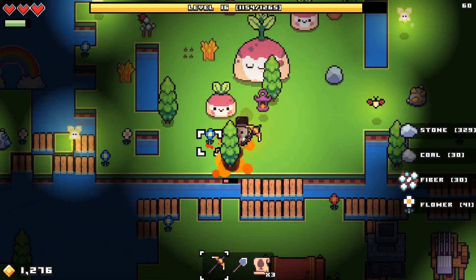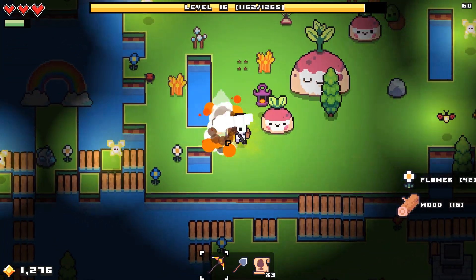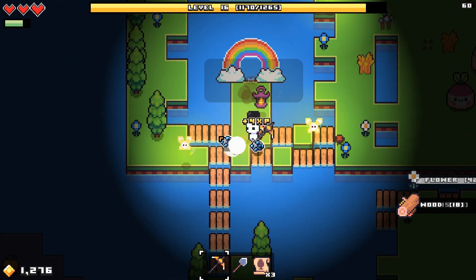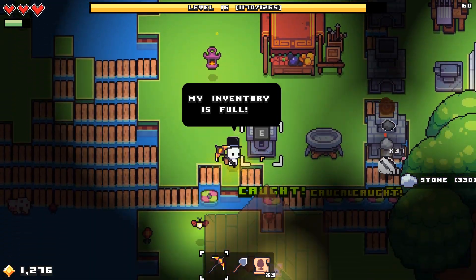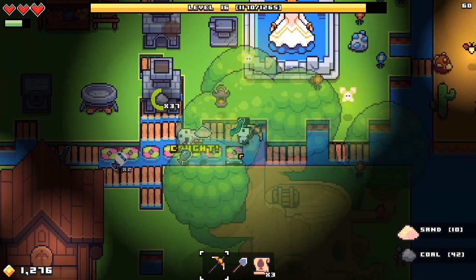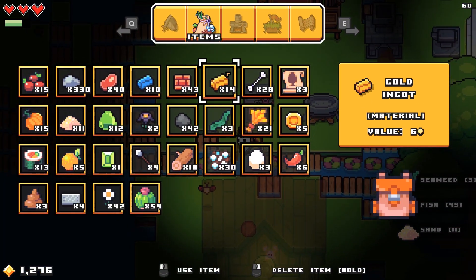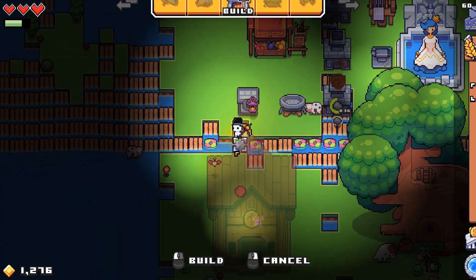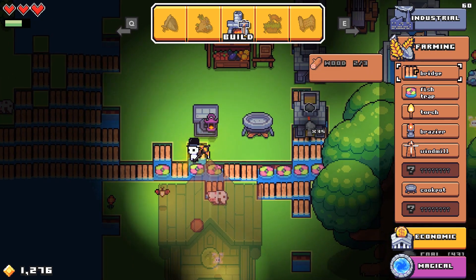Why haven't you made a massive fishing grid of bridges and fishing spots? Because fishing spots are expensive. Everything is expensive in this game. I guess part of it is I never got any of the efficiency upgrades, so that's probably not helping. But yeah, next time I do this, I'm definitely making a giant fishing grid.